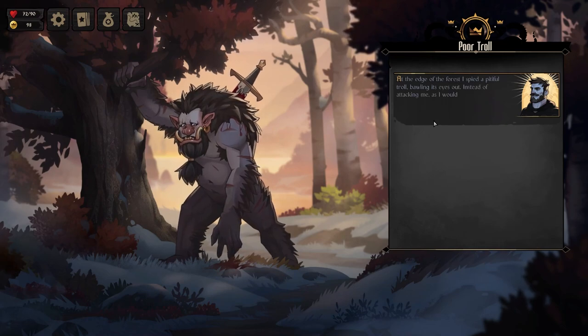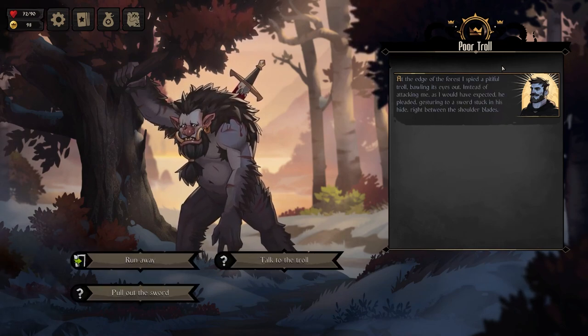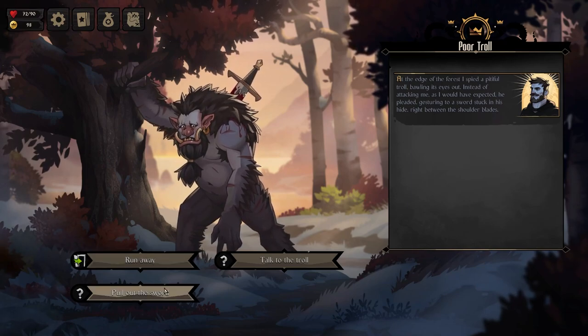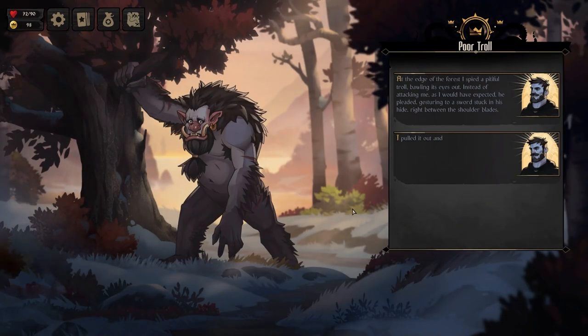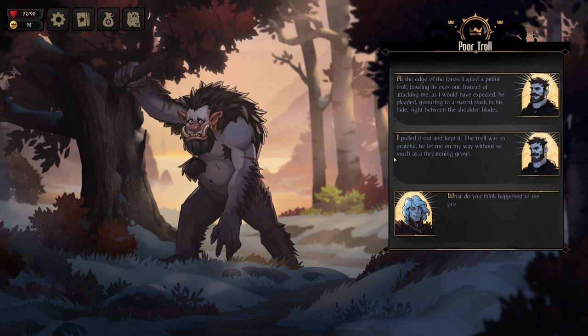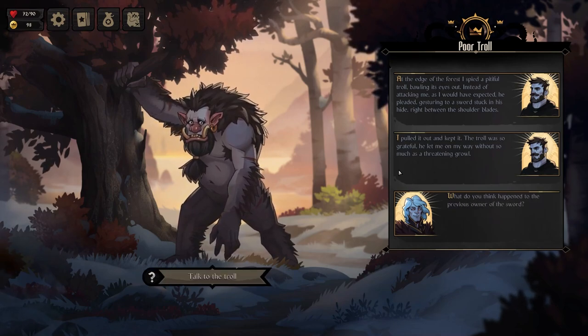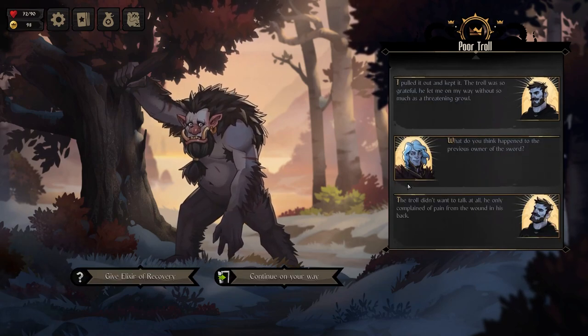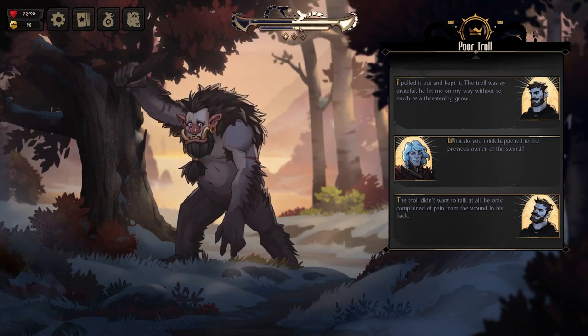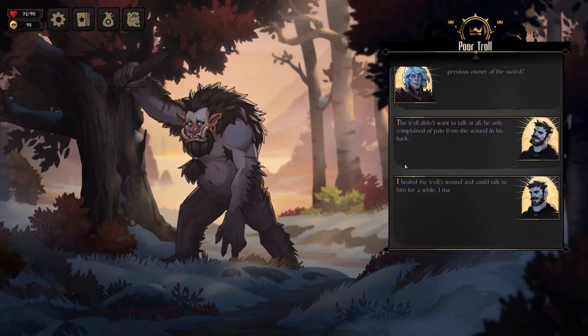A poor troll — on the edge of the forest, I espied a pitiful troll, crying his eyes out. Instead of attacking me as expected, he pleaded, gesturing at a sword stuck in his hide right between the shoulder blades. I pulled it out and kept it. The troll was so grateful he let me on my way. The sword was a human's — most likely a bandit.